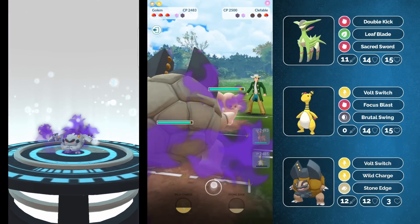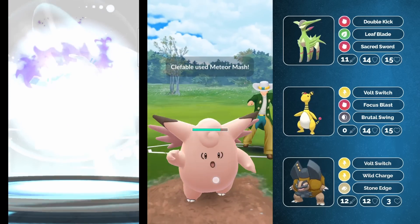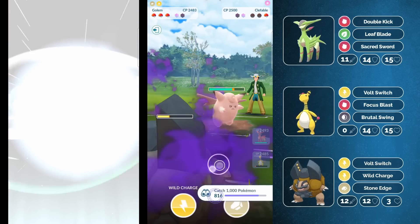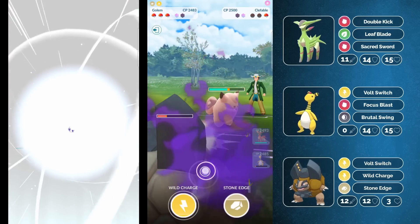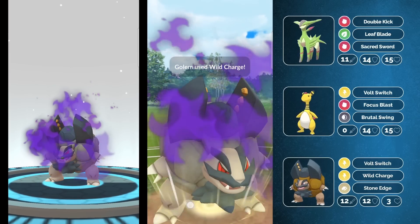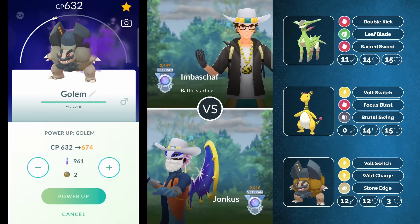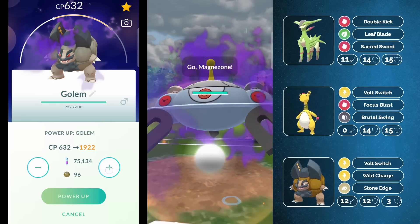In comes a Clefable, and Clefable actually doesn't seem to know that the Steel typing is resisted by Electric. The Moonblast would have definitely been the better choice — it would have mostly one-shotted me. But speaking of one-shotting, boom, bye-bye Clefable. There is nothing they can do there. They just got one-shotted by a Wild Charge.